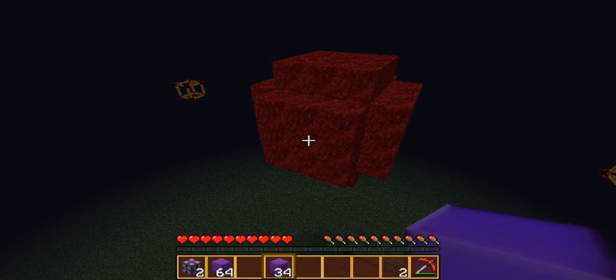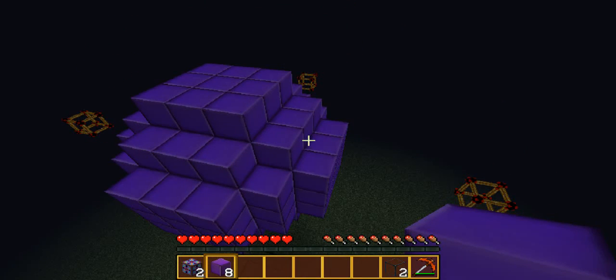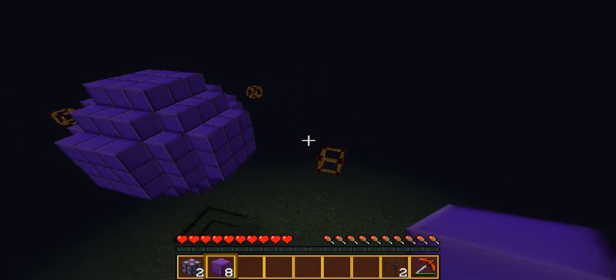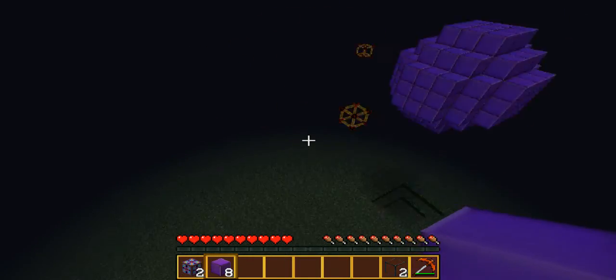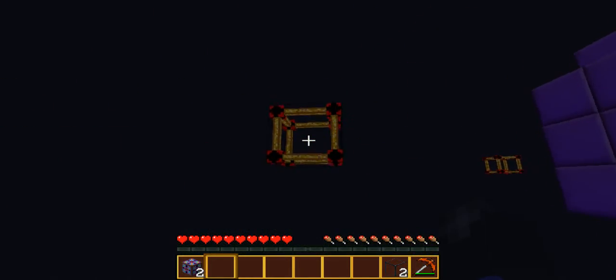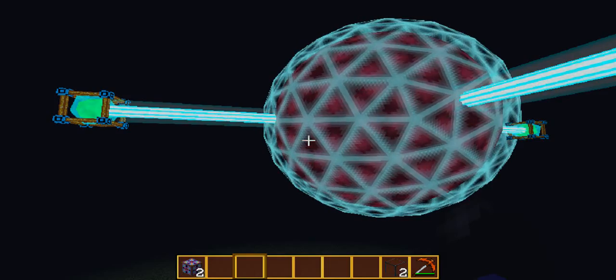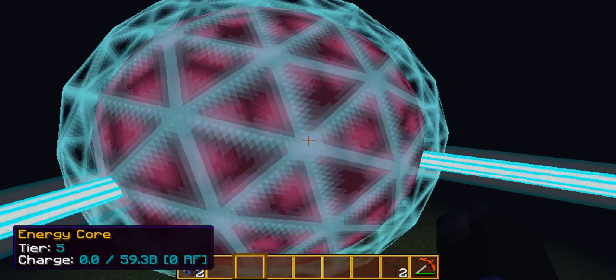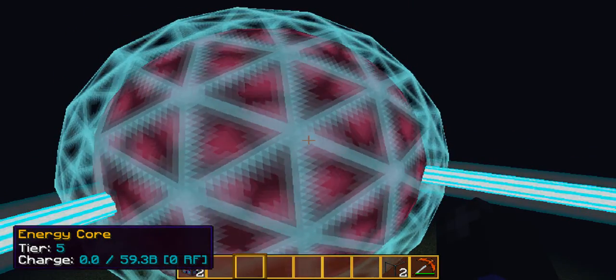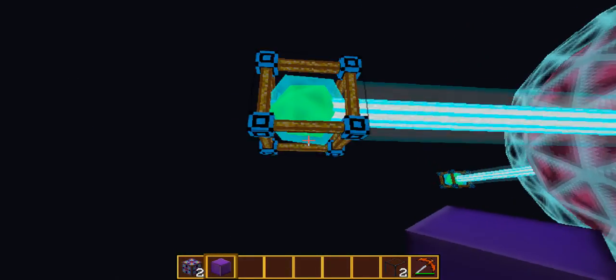You didn't need those extra 8 blocks of draconium, so just keep them for other stuff. This is the top tier I'm going to show you. I fixed it. This is tier 5, the top I am showing you right now. It can hold 59.3 billion RF. Tell me that's not insane. Sorry I had to go into creative mode for this, because it was getting kind of annoying — I did this part like four times.